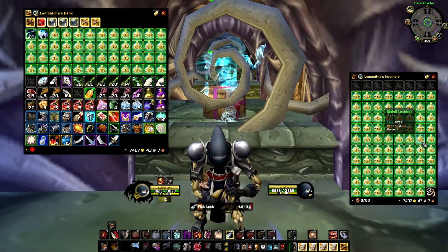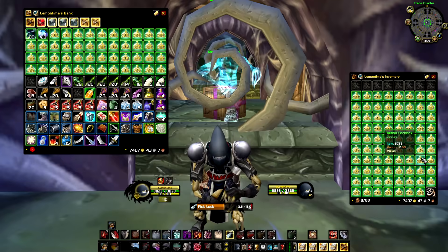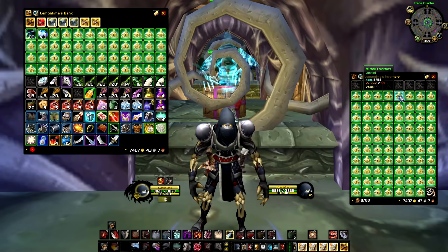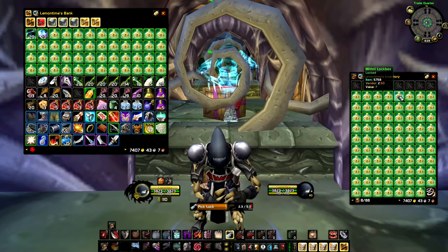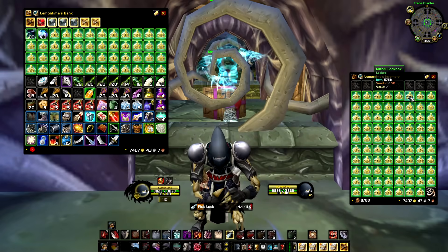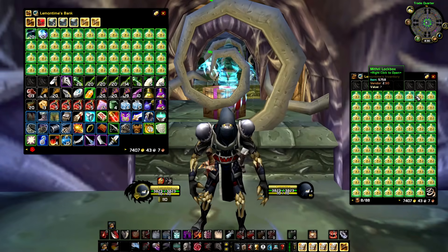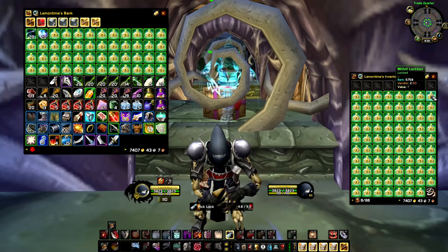Last night I found a bank alt who was willing to sell me 62 lockboxes. I kind of overpaid for them — I paid 5G for a mithril box and I bought 62 from him. Then a viewer sent me 12, and we managed to get to 125 mithril and thorium lockboxes. We're going to open all of them, see what we can get, and at the end I'm going to disenchant most of the items and see exactly how much gold per box is the average value.